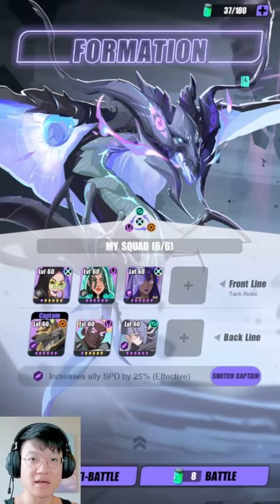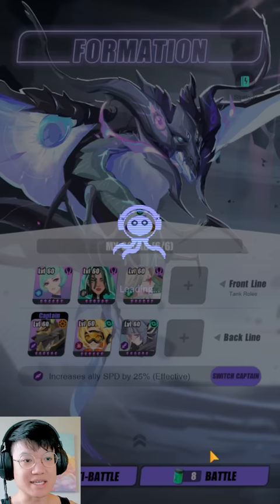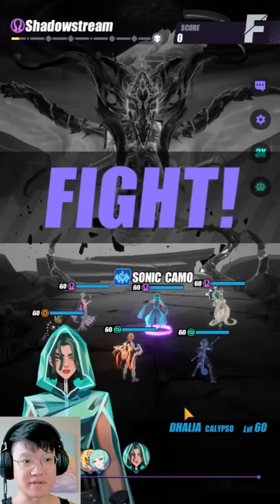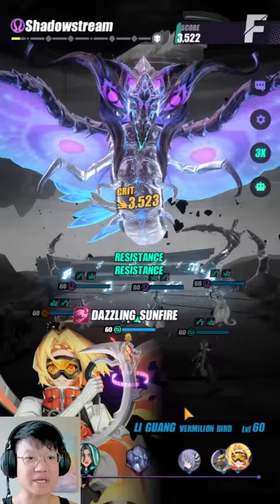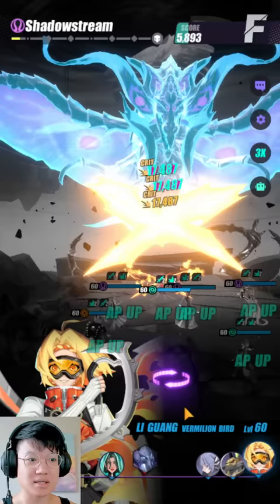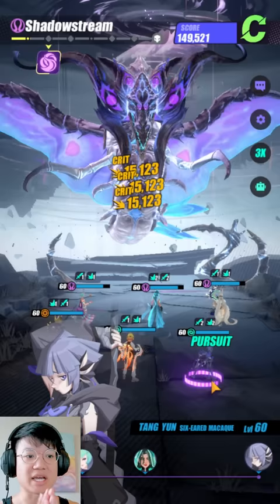Now moving on to Shadowstream. This is the current team I'm using and it's going to be a little more pay to win, so I'll have to shuffle things around. Do take note that for Shadowstream it is going to be a little bit more difficult — it's a little bit harder to gain more turns. Sometimes in most cases your Sander and your Tang Yun are not even going to be able to gain enough turns to get rid of that purple debuff on your HP bar, which we will see in just a bit.